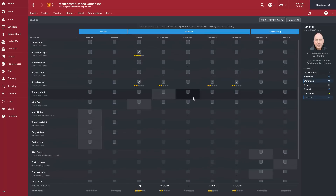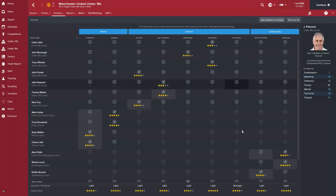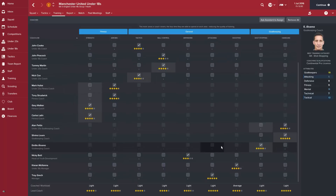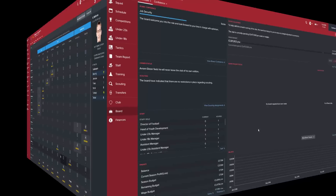You can ask the assistant at the start — it'll give you a good idea of which coaching areas need boosting. It'll flag if you need a better defending coach, or improvements in tactical, ball control, or shot stopping categories. That can also indicate where you might just need to move a coach to a different area rather than hiring someone new.